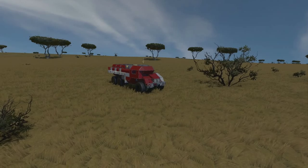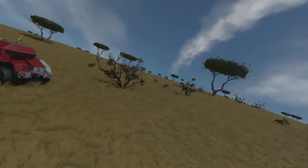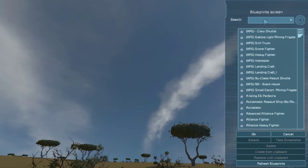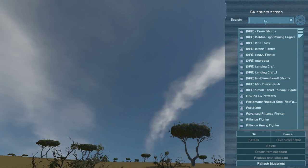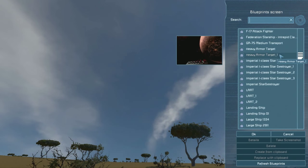Next up on the list: the Atmospheric Drag mod. You guys saw my Atmospheric Wings mod that allows for flight — one of the best mods in the game, I think. They should probably build it into the game because it actually adds so much when you're building an aircraft and you're actually worried about having enough lift, enough wingspan, keeping the balance right and where the thrust is.